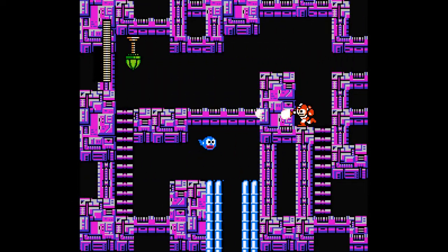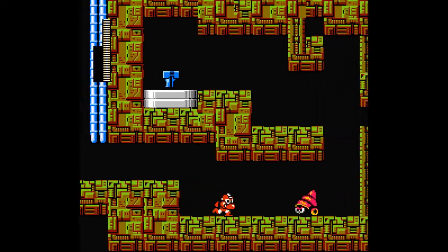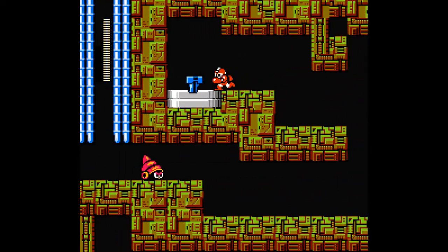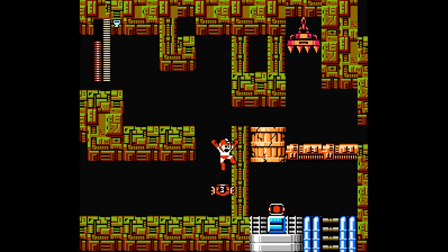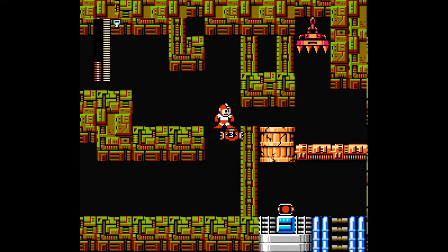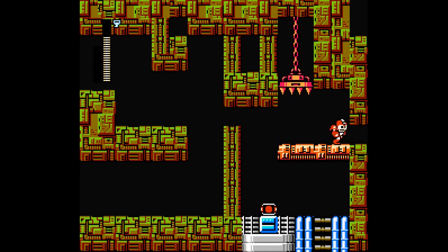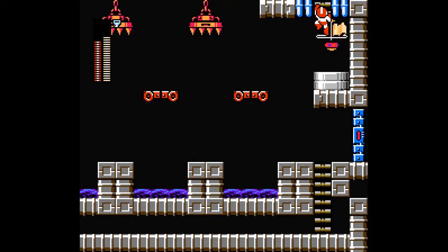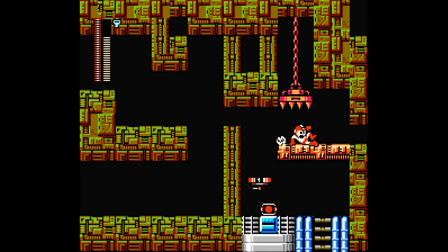That was nice. Since I used up all my E tanks earlier, you definitely needed that one. Maybe I should have checked out the skull barrier thing — well, I'm sure it's fine. I just really don't want to screw the stage up. Okay — I was afraid the bug would make me use up all my energy there, but it seems like we can get out of here either way. I'll grab this energy real quick.